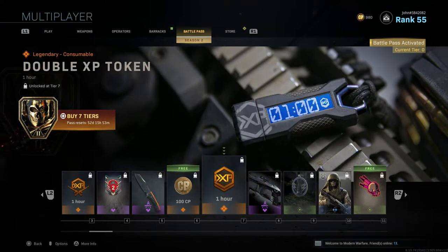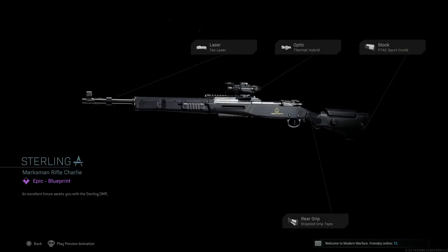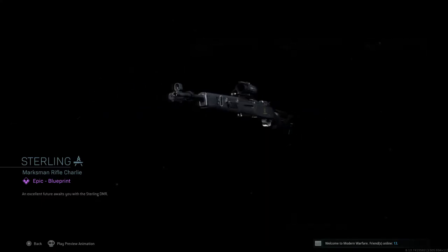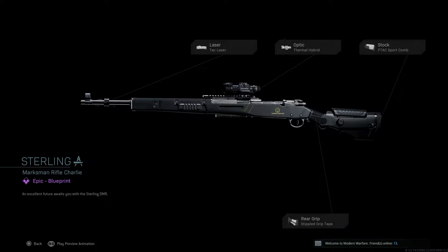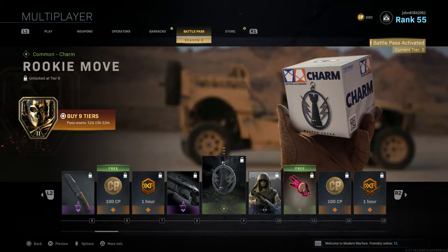Tier 7 gives a Double XP Token. For Tier 8 you get Sterling, a new blueprint for what I believe is the MK2 Carbine marksman rifle — four attachments and a nice matte black camo. Tier 9 gives the Rookie Move weapon charm, which is chess-themed.